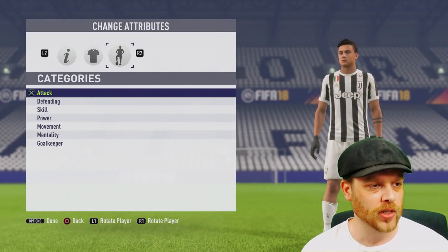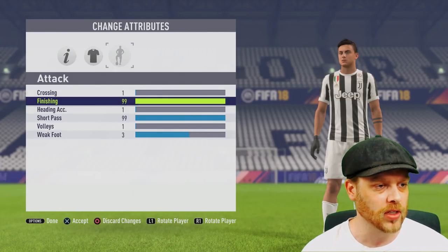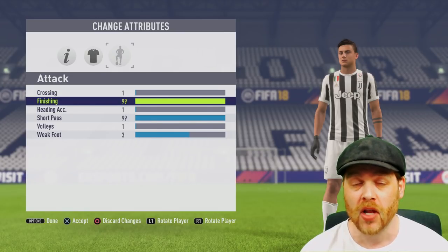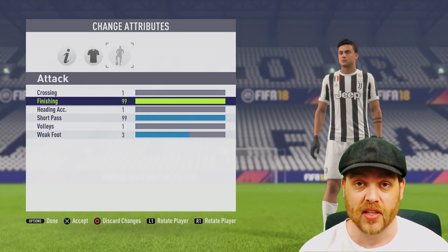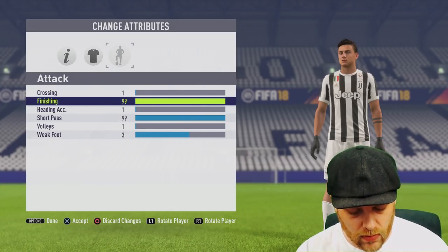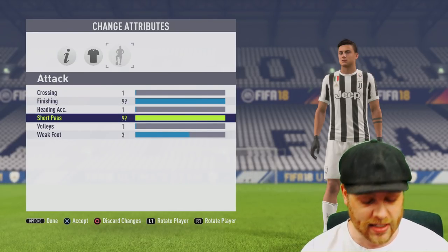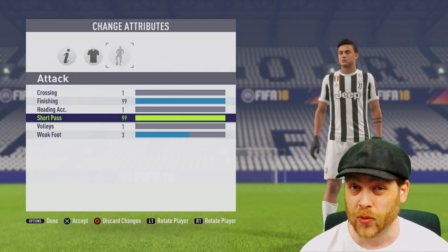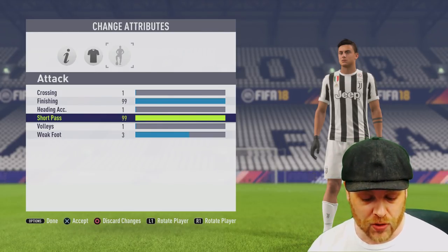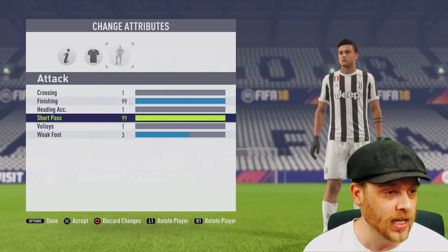If we jump in and take a look at his attacking: finishing is at 99. The ones that are up at 99 are the key attributes for a central attacking midfielder. Finishing is worth 7 overall points out of the 100 possible, meaning each stat point is worth 14%. So for every 14 points, he will go up 1 rating. The next one is short passing, very heavily weighted at 16 value — 16 points of his total 100 overall. Each point is worth 6.25%, so those are going to add up very quickly.